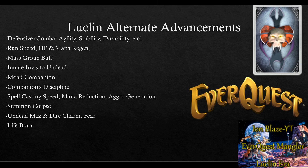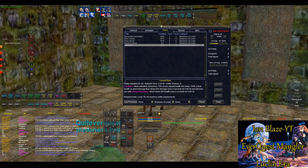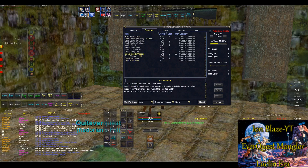There's a Summon Corpse AA, an AOE undead mez, and Dire Charm — which lets you permanently charm an undead mob. The level cap is only 46 for Dire Charm, but they've added 11 new ranks. The recast is one hour and 12 minutes, which isn't great. There's also an AOE Fear and Life Burn — it consumes a lot of your health but deals a huge nuke and heals you too. The innate IVU has a seven-second recast.